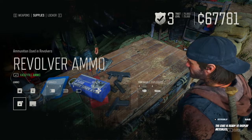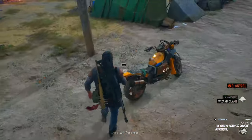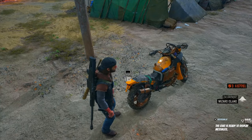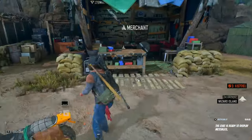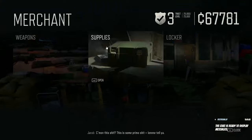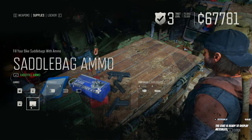So just this simple trick of filling up from your bike — going to your bike, holding space bar — gives you plus 36 revolver, plus 27 sniper, plus 200 assault rifle. Go back to the merchant, buy a saddlebag worth of ammo for $400. Too easy.